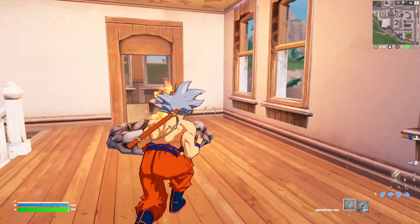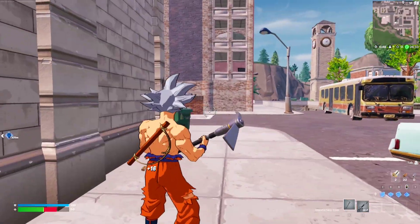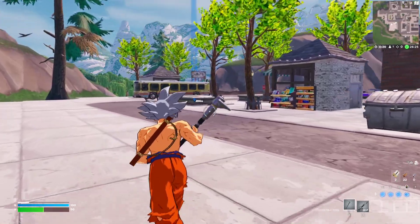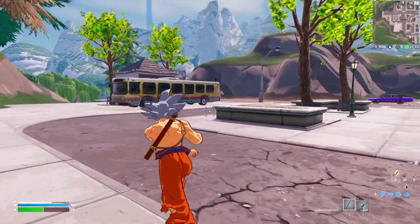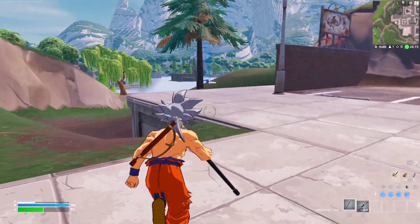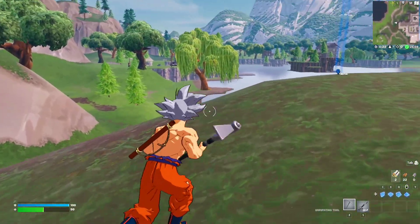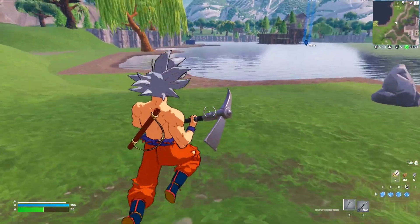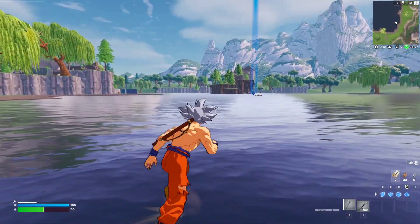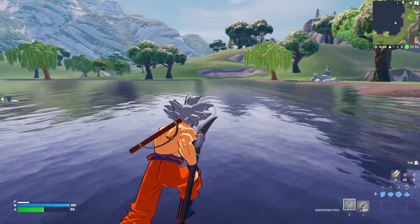I'm going to try going off the map to see if the entire map exists or just a small portion. By the way, I jumped into a private game — a public game kept glitching in the sky. I remember Loot Lake — I hated landing here, everybody was always shooting at you. The water wasn't swimmable until later seasons.